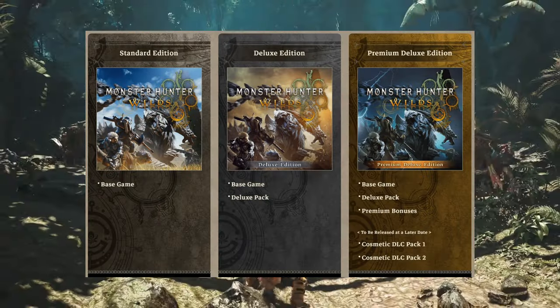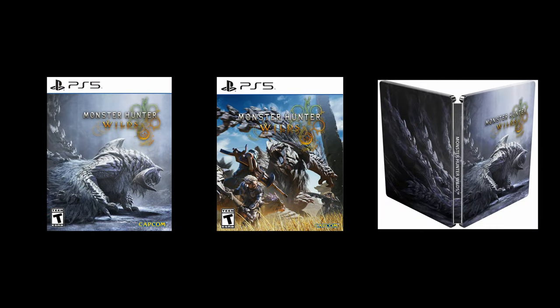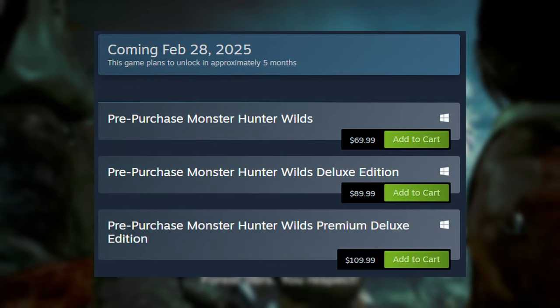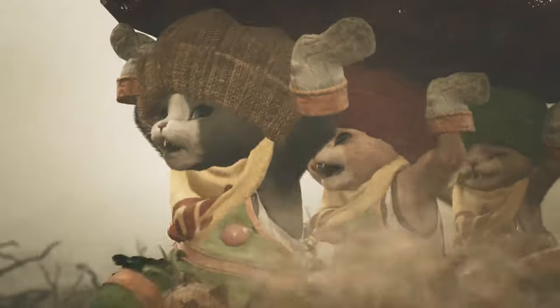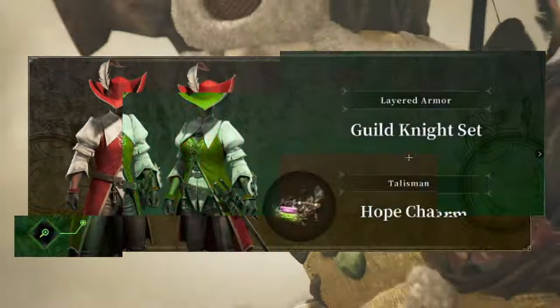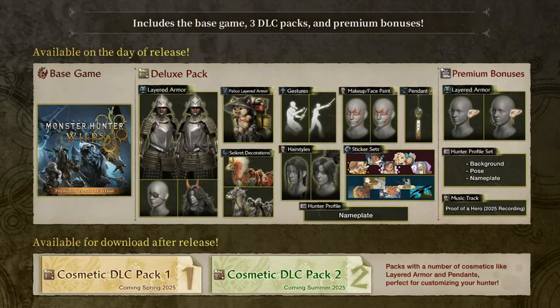There are three different editions of Monster Hunter Wilds available for digital pre-order, and the cover art and steelbook edition have also been revealed, though there's no information yet on how to acquire those. Pre-orders are available on Xbox, PlayStation, and Steam, so be sure to snag your copy. If you pre-order, you can get a Guild Knight layered armor as well as a new talisman. The video also shows what each pack includes for the deluxe version and the premium deluxe version.